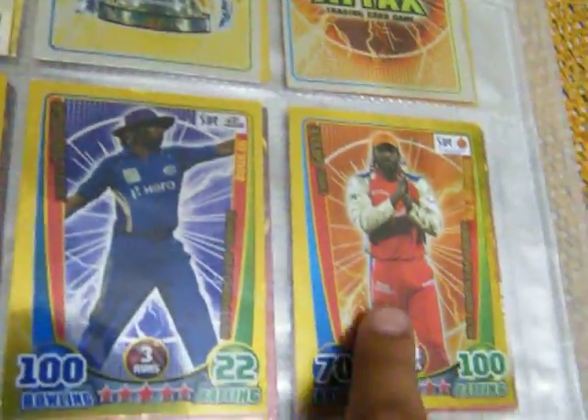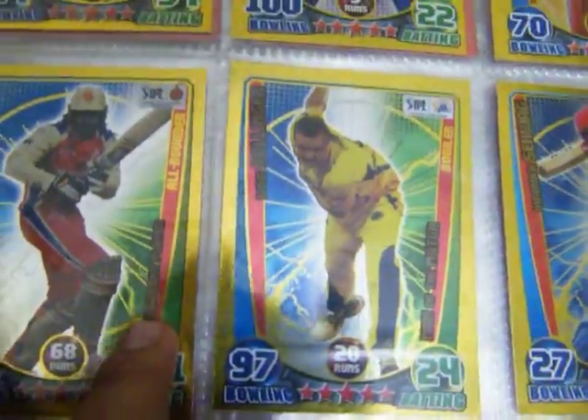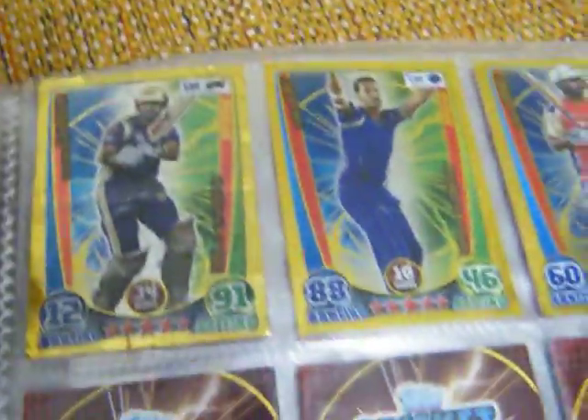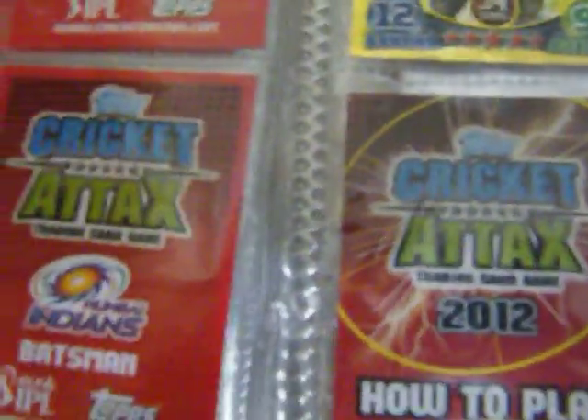Then I have the Sachin Tendulkar limited edition card — you can only get this from the 350 rupees deluxe starter pack. Malinga is the IPL purple cap winner. Chris Kale is the IPL orange cap winner, and Chris Kale golden player of the tournament 101 — the best card I like. Also Dale Steyn, Jannai, Man of the Match, Venindra Sevak, Gautam Gambhir, Sean Tate, Virat Kohli, and Quick Attacks How to Play.